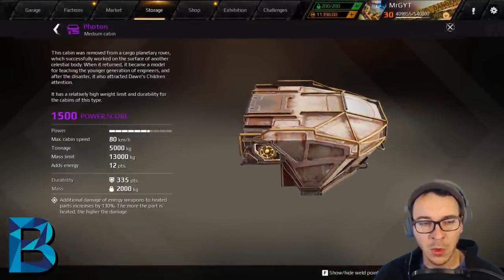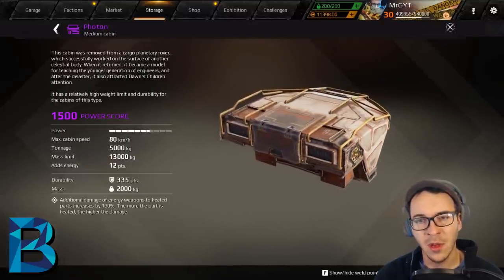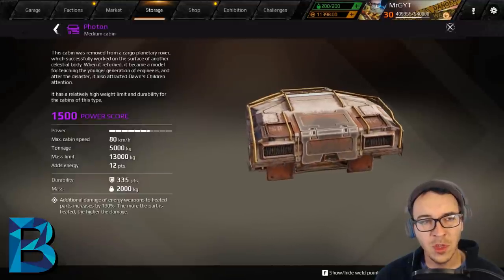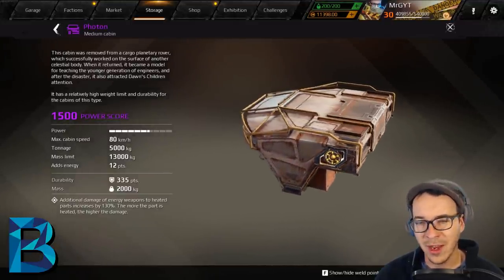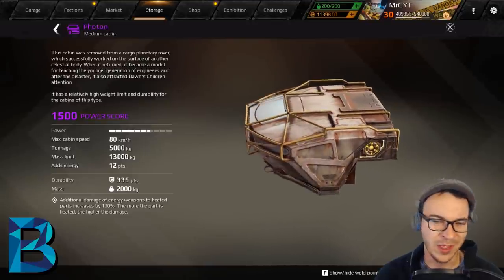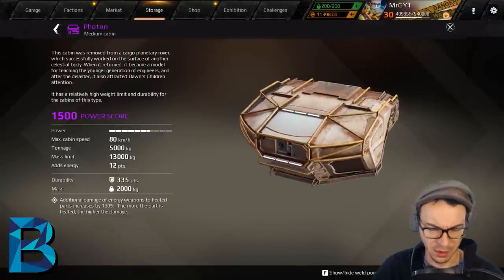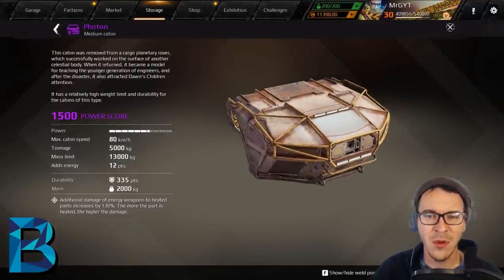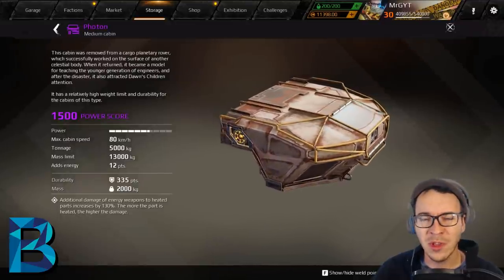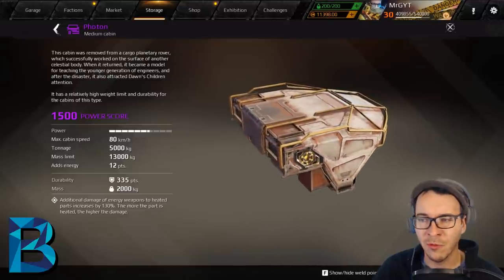The Photon is a medium cabin — additional damage of energy weapons to heated parts increased by 130%. If it were just a bonus to energy weapons that would be awesome, but the heated parts requirement makes it really finicky. You have to pair aurora or flame weapons with energy weapons, so the number of builds is so extremely limited that it severely hurts its versatility.